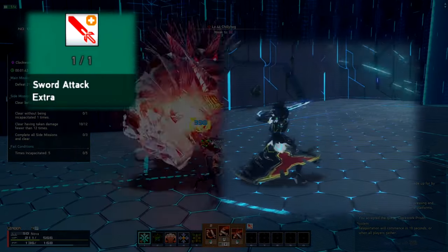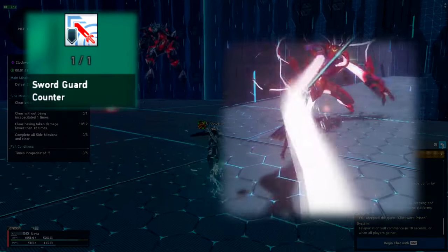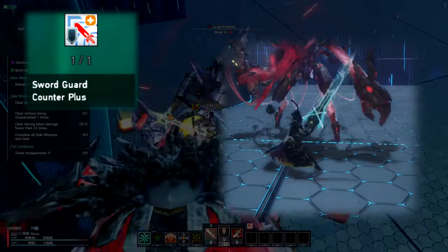Sword Attack Extra — by default you have three normal attacks, so this lets you chain up to five. Sword Guard Counter is basically your sword weapon action counter, and Sword Guard Counter Plus allows you to follow up with a normal attack after the weapon action counter.